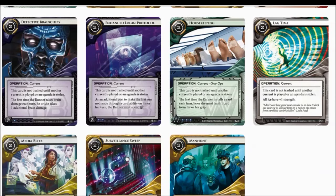Currents take up deck space — deck space that you usually use for money and ice. With less money and ice, it is even harder to sustain your currents. So a word of caution out there: if you're going to try this, you can, but you'll find yourself strapped for cash a lot of the time.